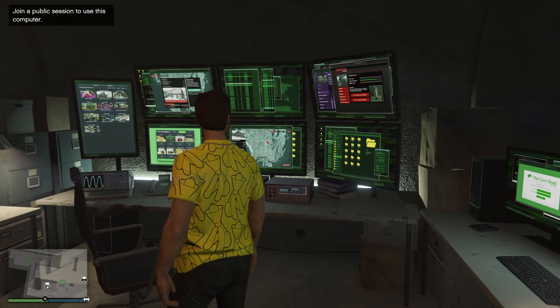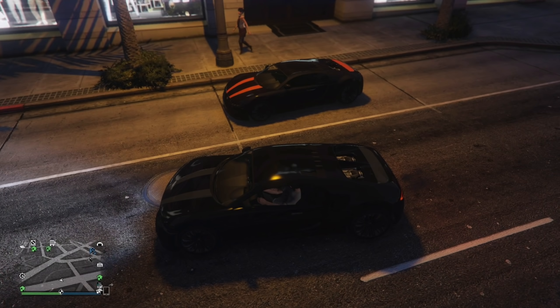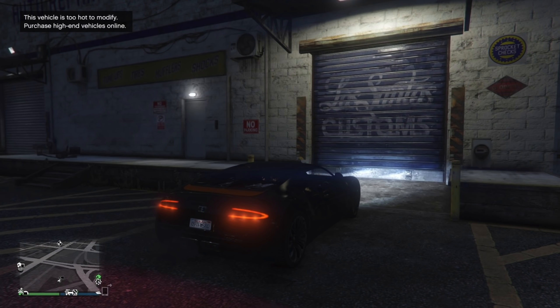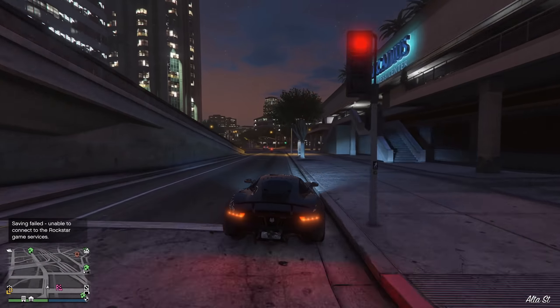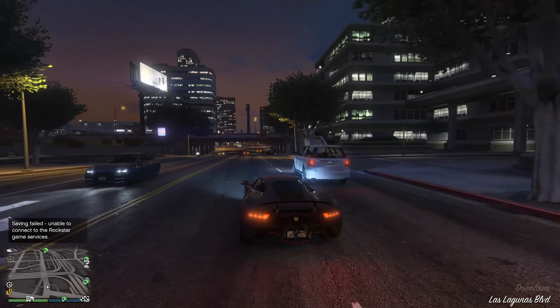Something some people might not know: you can actually get one supercar to spawn in a specific location in free roam — the Trufade Adder. Back in 2013-2014 the Adder was king of the streets and everyone wanted one. It spawns in the same location as in single player, and you can get one to spawn by driving past it in an Adder. However, you can't keep it — if you try to bring it to Los Santos Customs, it'll say the vehicle is too hot to modify. But it's a cool way to get an Adder to spawn in free roam.